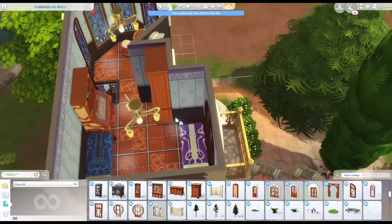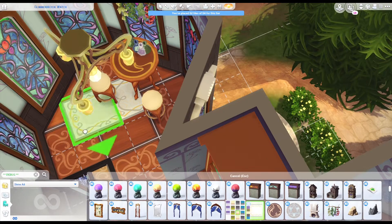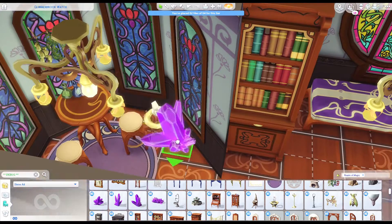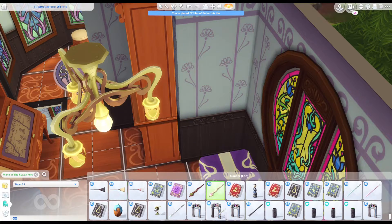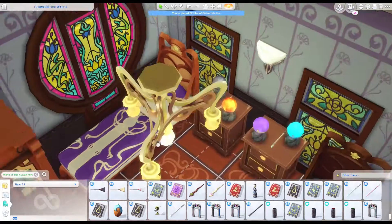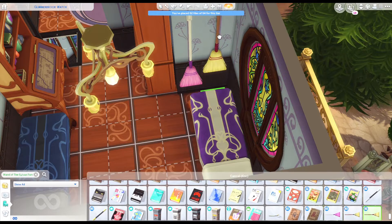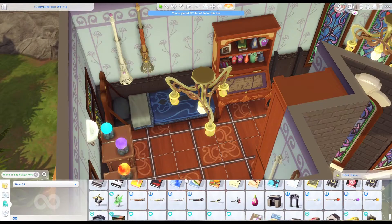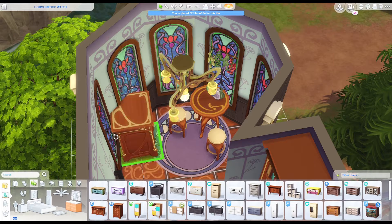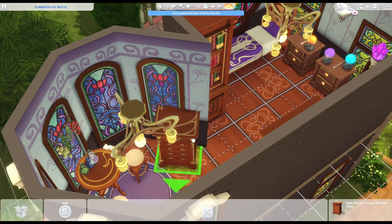I added a balcony on the front because it looked really good, especially with those round windows — they just frame them so nicely. I went in and added nice little details throughout the build: gemstones, because they remind me of witches and magical stuff, and wands for each of the Sims who live here. I also added a bunch of brooms — I went a little overboard. There are only two people living here but I ended up adding six brooms total: four upstairs and two downstairs.